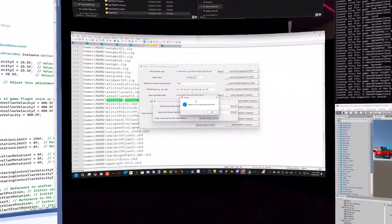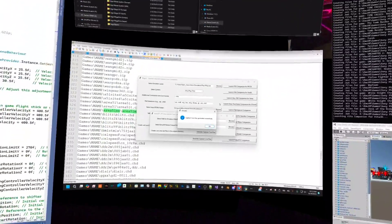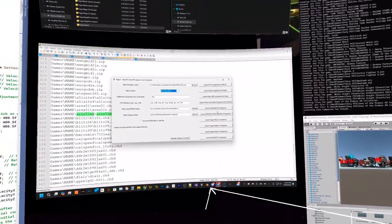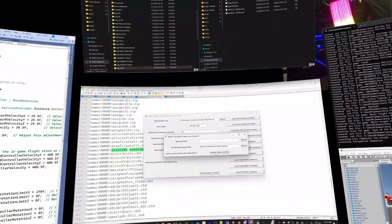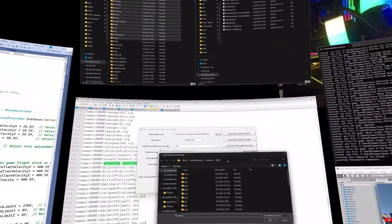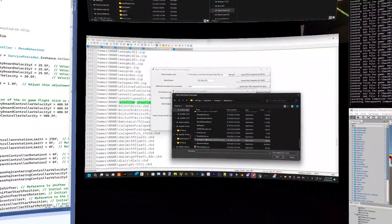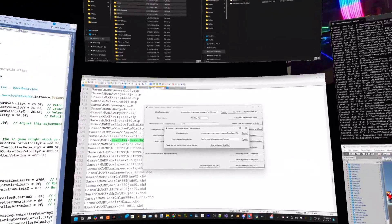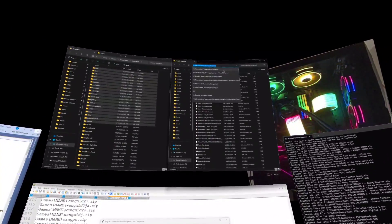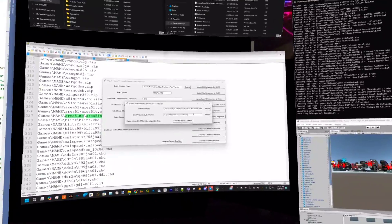There's a bug where it's going one game at a time — fix that later. For TechnoParrot, select the TechnoParrot path, find TechnoParrotUI.exe, and set the output folder to the arcade capture folder at games/arcade/capture. Then generate the files.